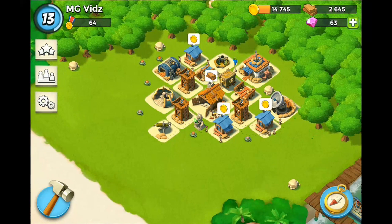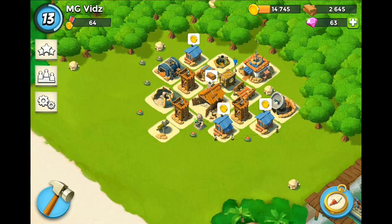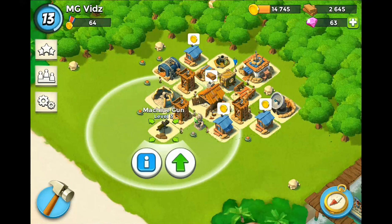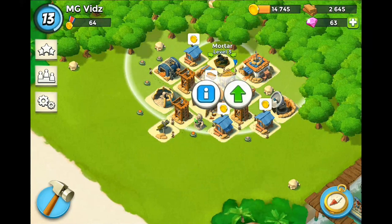This layout right now was an improvement over the first one, but I still think there's some issues, because I don't necessarily have good coverage across all my defenses. Machine guns out front, but mortar all the way in the back — I want to have as much overlap as possible.